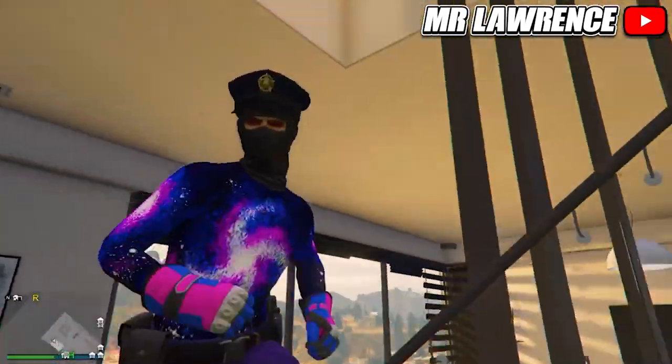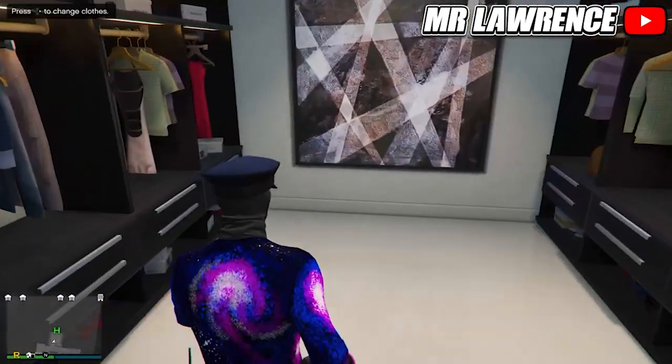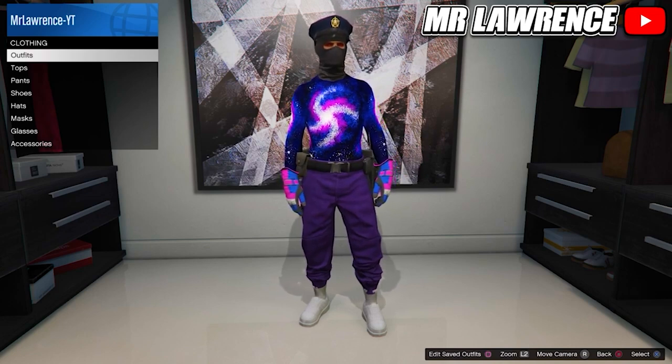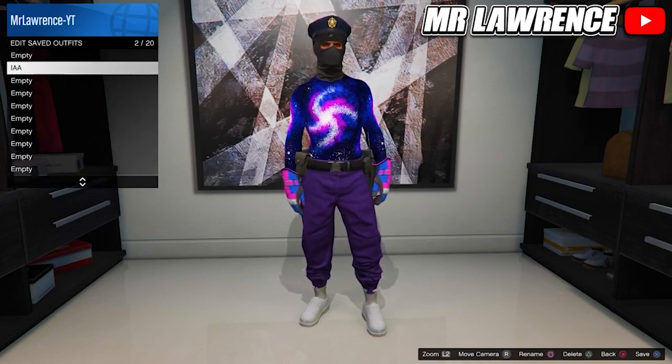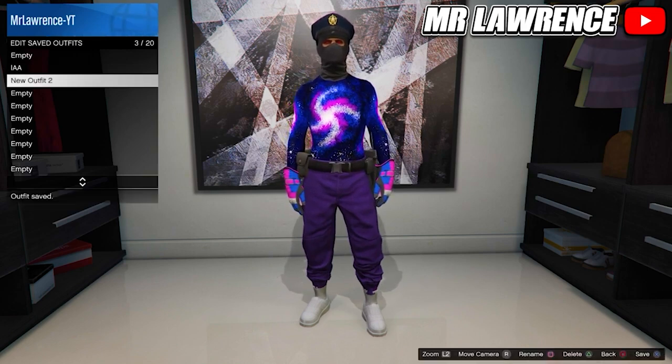By doing the telescope glitch you can even get the police hat on different outfits. Now a disclaimer: the cop outfit is fully blacklisted. You can save the outfit but when you die or find a new session, the outfit will be deleted. That's not really a problem — if you just keep wearing the cop outfit and save it every time you die or find a new session, you can keep it forever.